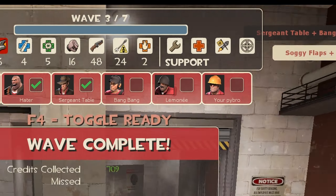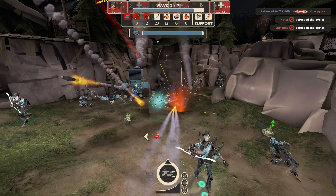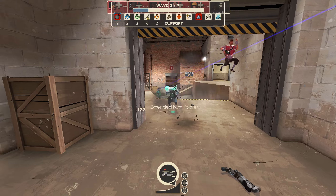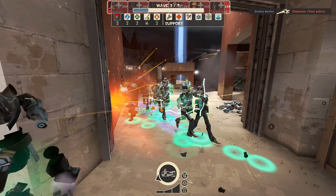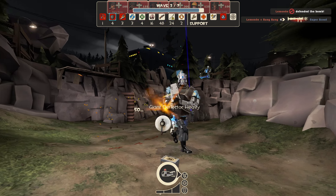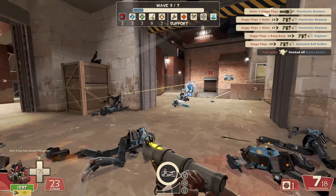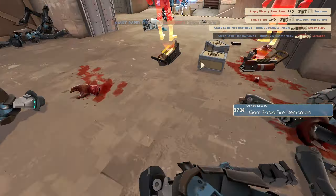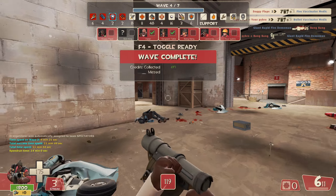They used buff banner soldiers as support two times in a row for the next two waves. Thankfully, the bots from waves two and three weren't so bad to fight against. That being said, both waves used bowman and buff banner soldiers together in one subwave, with wave three having their arrows penetrate through players. There were also vaccinator medics with giants beginning on wave three, with their own respective damage types, and at the end, three types of vaccinator medics supported the giant demos. They caught us by surprise, but it wasn't particularly wave-ending for us.